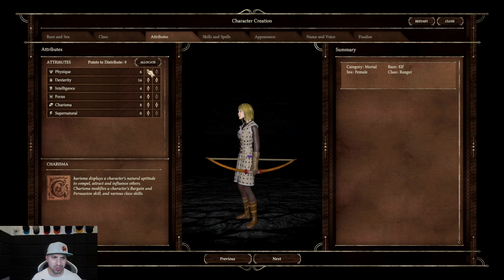We want to have a little bit of charisma, so throw a couple points into charisma. Get physique to 10 for some health, charisma to 10, and then distribute the other three. 15 is the max — so 11 and 15. Obviously I'm not putting a whole lot of thought into this, but we have allocated our points and we're not even halfway done.